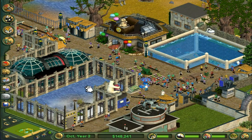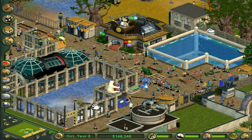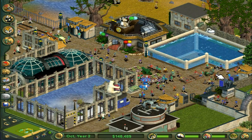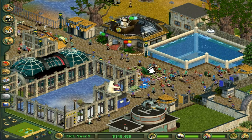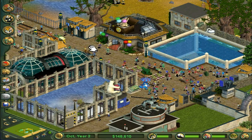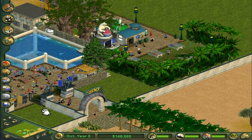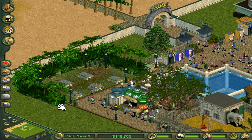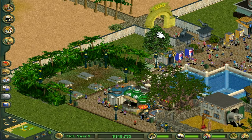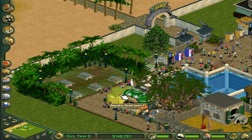I moved the aquatic plants from the giant turtles out of the water because they were blocking things and the scientist guy couldn't clean it up because it was in the water. So I changed all that around, and whilst I was doing that the money built up. I also changed all the floor into this nice wooden boardwalk thing, which I really like - it's my favourite kind of floor.